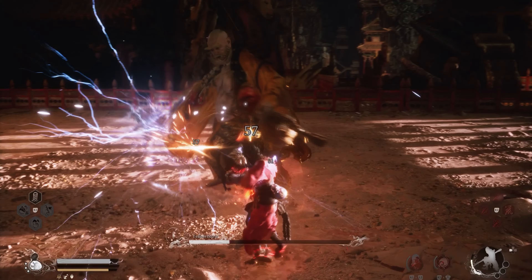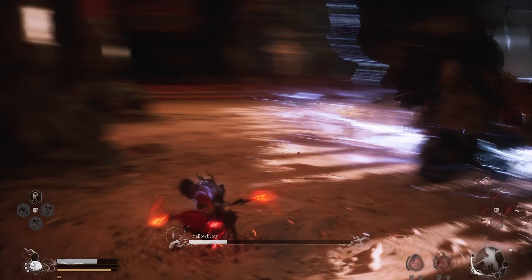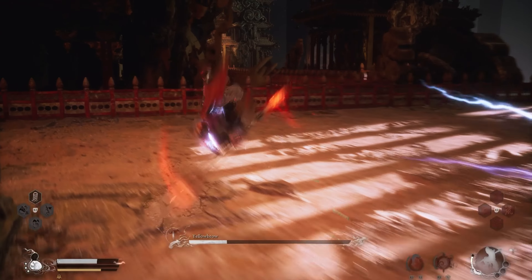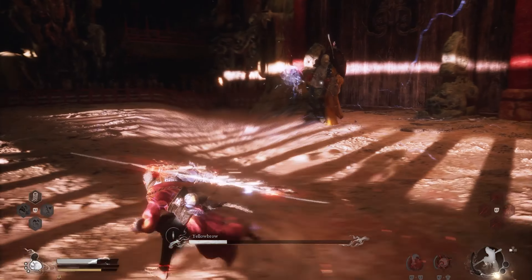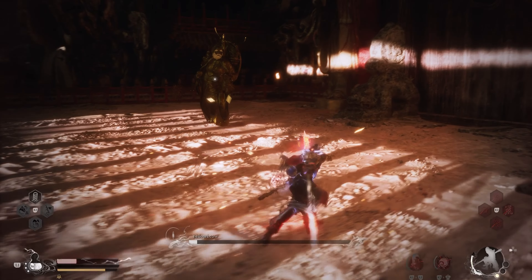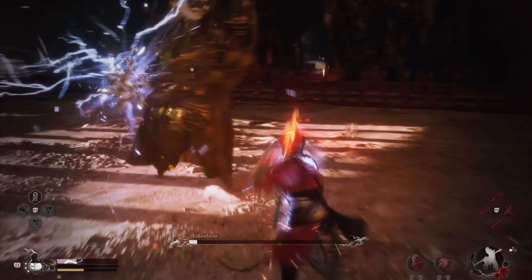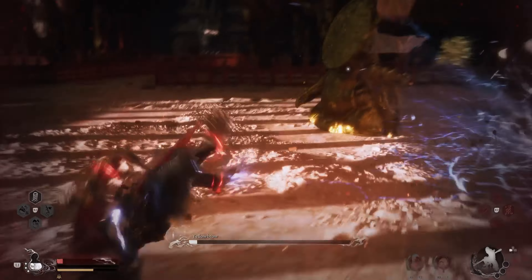Once he has about 30% of life left he becomes more aggressive. This is where you want to focus on dodging over attacking — wait for those opportunities, take them as they come, don't try to rush it or he will zap you. As the end of the fight drew near, it became harder to find an opening to hit him. Unfortunately, it took actually learning his attack patterns to overcome this.